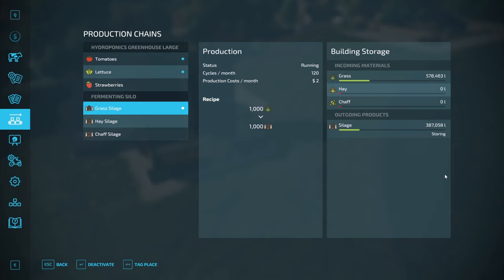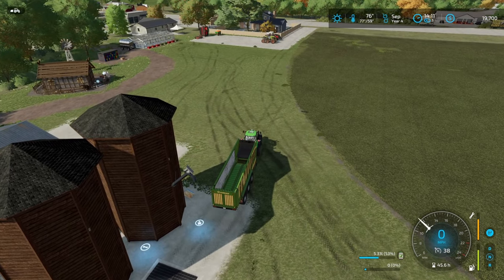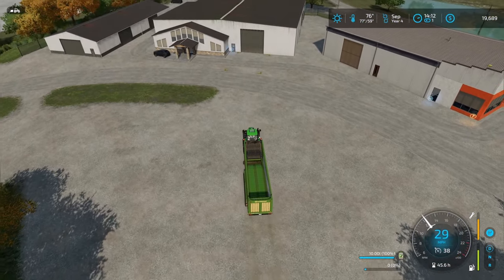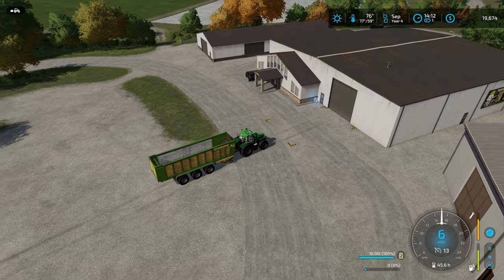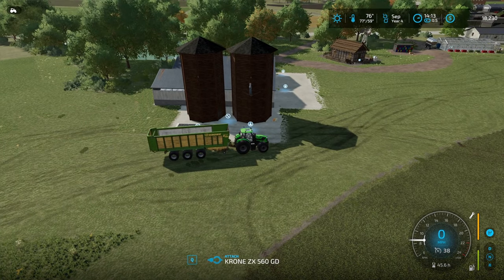Not all of it is silage yet, and I doubt all of it will get converted this year. This method seems to produce silage at a slightly slower rate than bales, but when you consider how much easier it is to make and collect, it's very worth it. I think I'll be harvesting in November for both fields — that's the last month things grow, so we'll get one more harvest, and it might be our biggest yet since we'll be harvesting both fields at the same time.